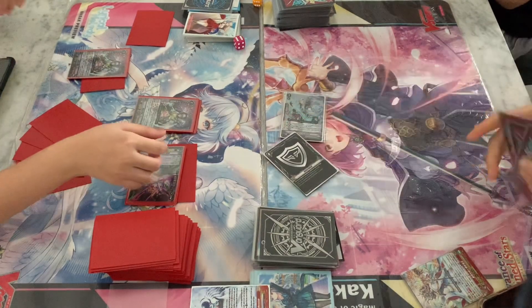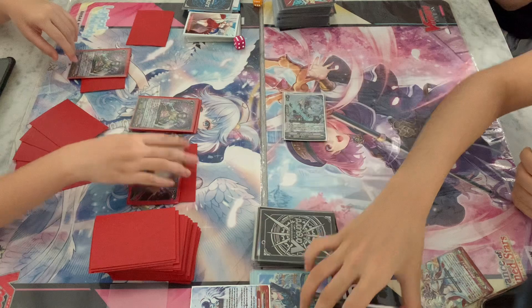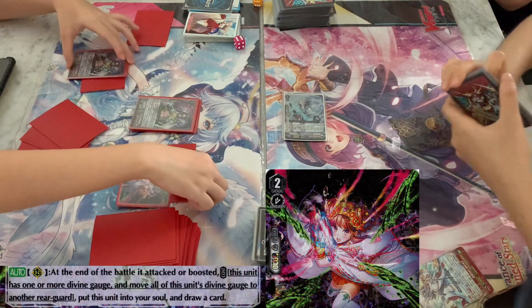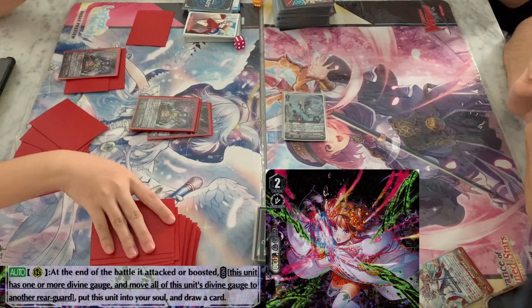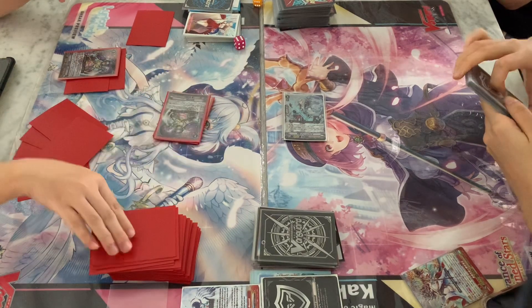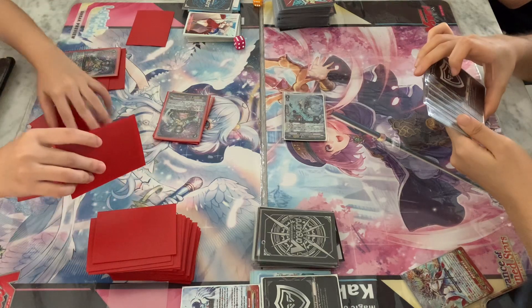But that's alright, the game continues. Roxy attacks with Thrut on the rearguard circle, and then Link uses just the 5k Quick Shield guard. So Thrut's effect at the end of the battle that it attacked - she can move the equip gauge to the rearguard Norn, goes into soul and draws a card. So right now the rearguard Norn has 2 gauges ready for Roxy's next turn.